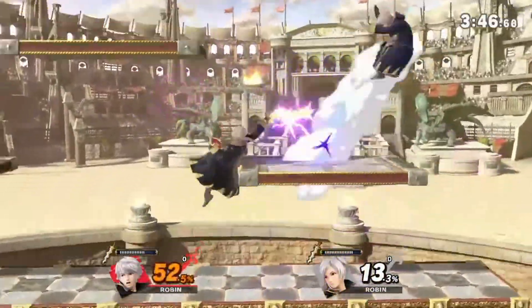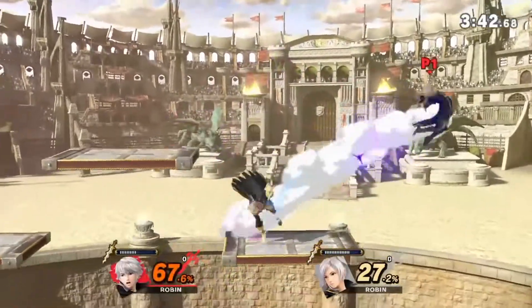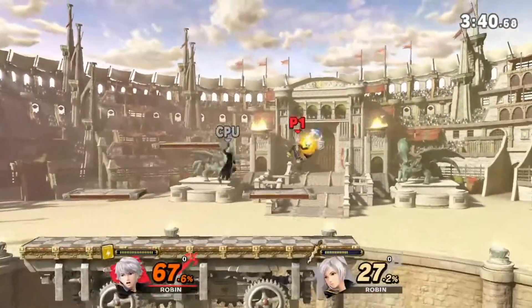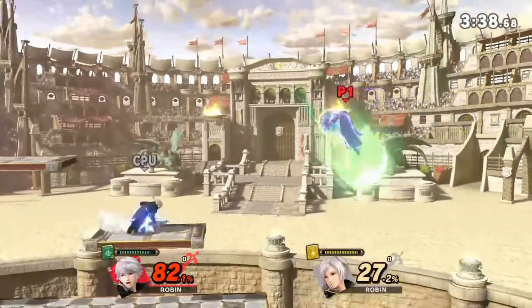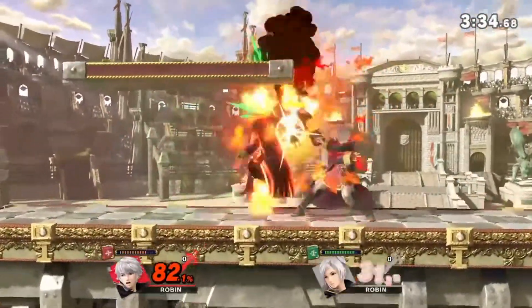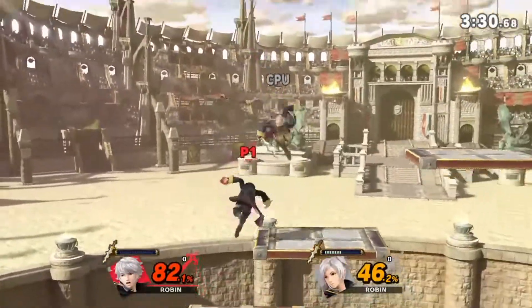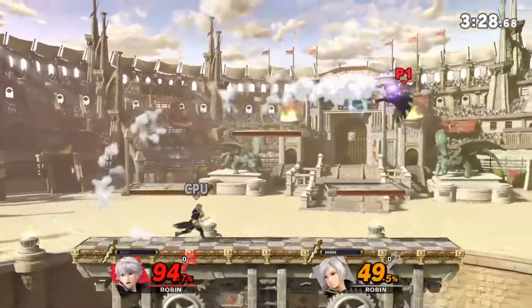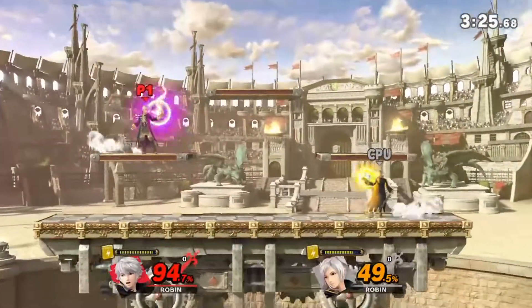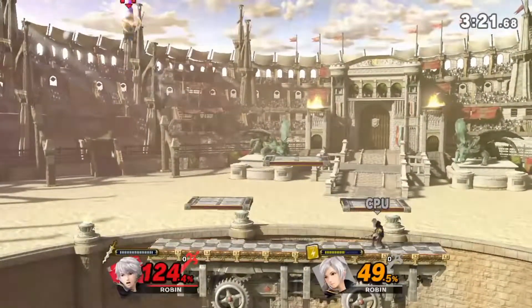I initially thought that Robin would be pretty hard to make custom specials for, because of the whole Magic Tome mechanic. However, I then realised that Fire Emblem's magic system works in a series of classes. Meaning if I want to make custom specials, I just have to see what spells Robin can usually use — here being Thunder, Fire, Wind, and Dark — and then just switch it out for a different spell in the same class. Robin's neutral special would be Mjölner. I probably mispronounced that. This is the highest-level Thunder spell that Robin is able to use.